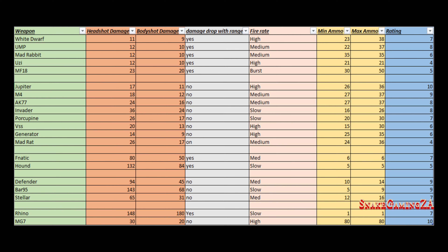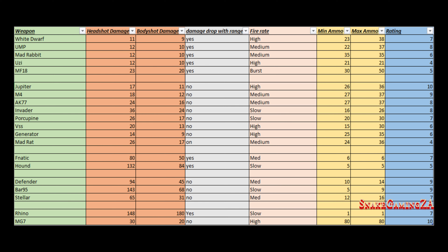Alright guys, here you can see the weapon headshot damage, body shot damage, the damage drop with range — yes or no — the fire rate: high, medium or low, as well as burst, and then the minimum ammo without any magazine and the max ammo with the golden magazine. And then lastly, the rating out of 10, which is my personal rating and it can change from person to person.